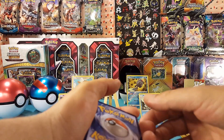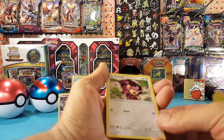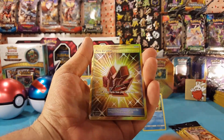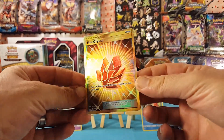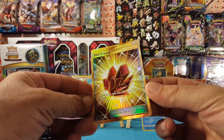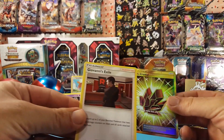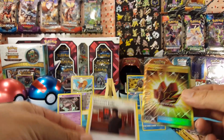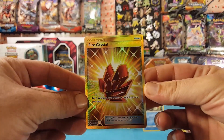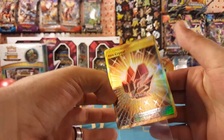Two reverse commons. I'm not sure that I did the card trick, but we'll see — Rattata — we have a Secret Rare Fire Crystal! Very nice, right there in the dollar pack, and Giovanni's Exile was the other card. Look at that beautiful gold Fire Crystal.